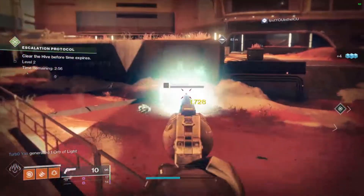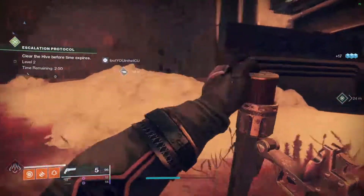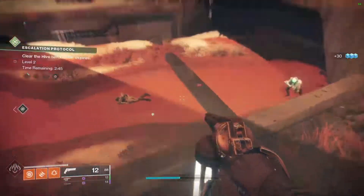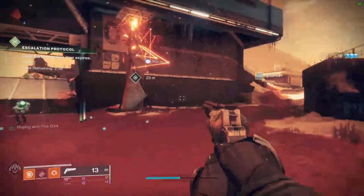Those are the slower ways of getting the element, so let's speed things up a bit. In an alright way, doing the daily bounties on all three characters will give you about 100 each guardian, so 300 total. A good way of trying to get the Altered Element is by doing nightmare hunts — they also drop towards the end of the hunt, I believe it's 100. Those are the slightly more annoying ways of getting Altered Element, but good payout.